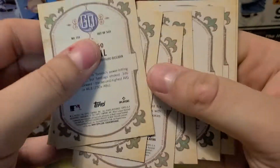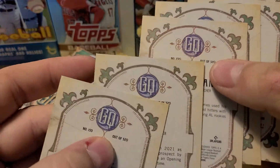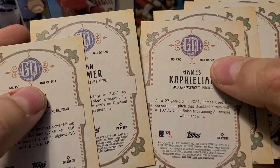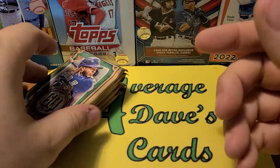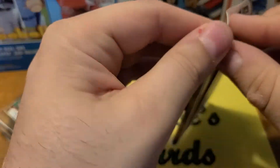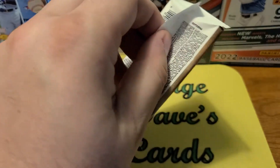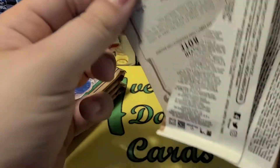It's kind of a different color — I don't think it's a variation, but it has the same numbers though. I want to see if there is like a Wander card that precedes Wander, kind of like Corbin Burns did in Series 1. There's somebody in Heritage too that precedes Wander. So I don't want to miss that in Gypsy Queen this year.